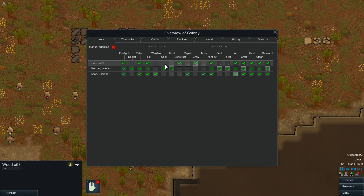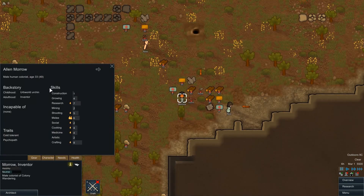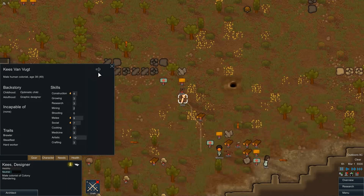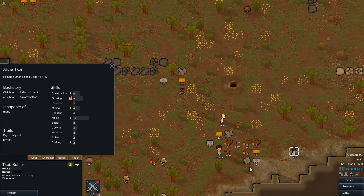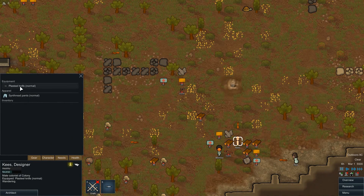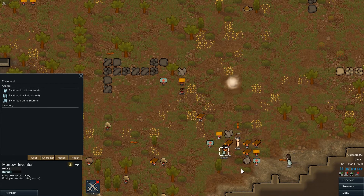Let me set up my colonists' roles. I'll assign Warden and Cook to one person, and Hunter to another. The brawler gets this knife. The other colonist is also a brawler but not quite as skilled at melee. This third person will be our survival hunter. Checking their melee scores — one has 14 which is great, the other is pretty good but not quite as high — so the better melee fighter keeps the knife and the other will be our ranged hunter.